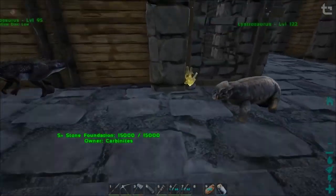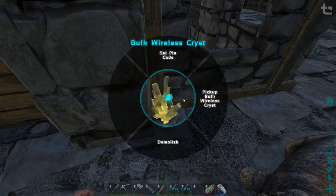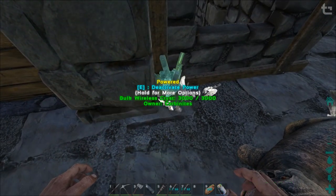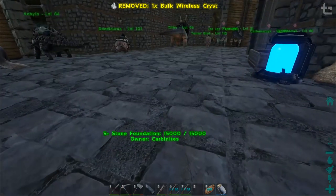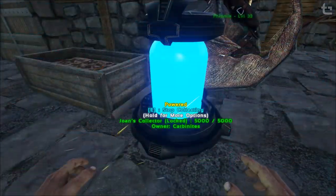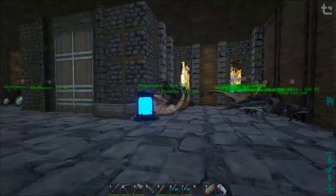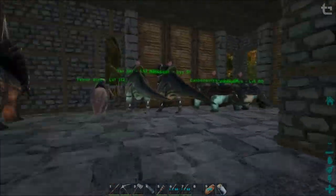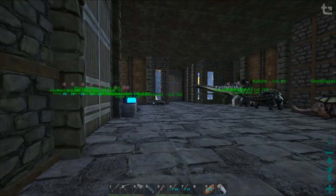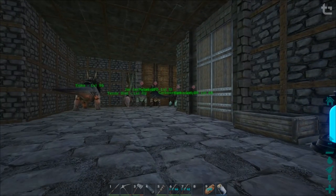The egg collector was showing unpowered - fixed it by picking it up and putting it back down. We need the Carno eggs for the dire bear, which is on the list of things to do, along with the graveyard - which we could do while we're waiting for Carno eggs. Or we could go out and tame another Carno to speed up the process.